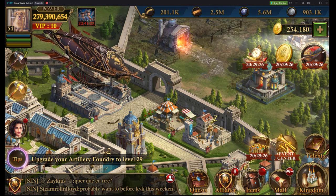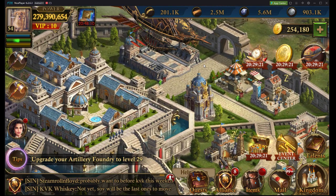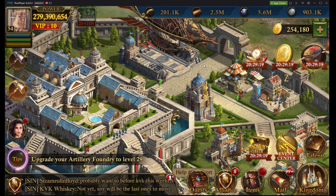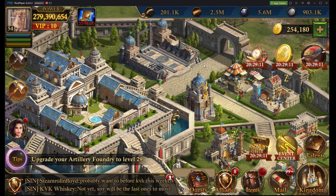The first topic I want to discuss is an account guide for various castle levels based on no spending. This is something I want to talk about first because the whole point of the KVK strike is striking spending on this game. So I want to talk about what your castle should look like and what your goals should be as you continue to play without spending any money.